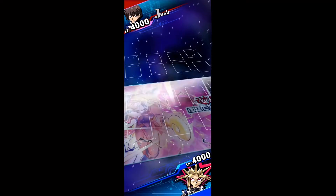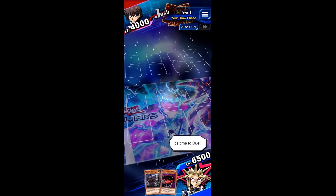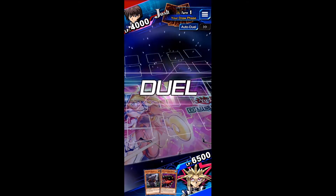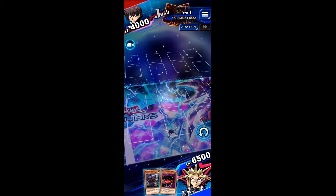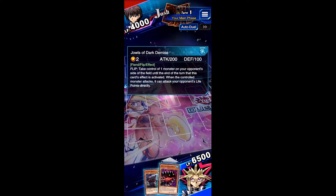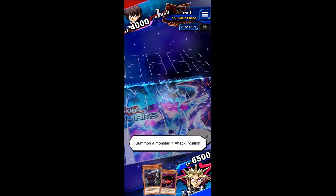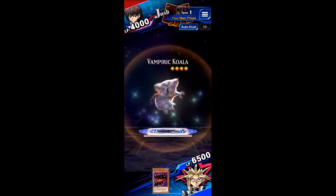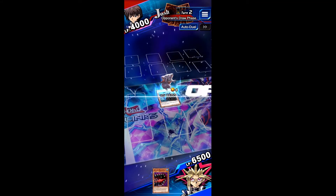There's not really much difference between the mobile game and the actual card game as if you were playing in person. There are some perks that I do believe don't exist in the actual game — like there was a life point boost, which if you look down at the bottom of the screen you can see I have 6500 instead of 4000, and I've only got two cards in my hand. You can correct me if I'm wrong, but as far as I know that's not actually the mechanic of the game.